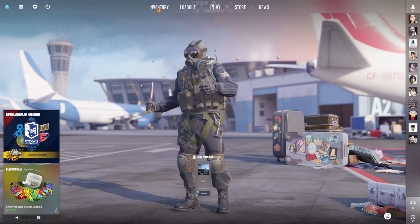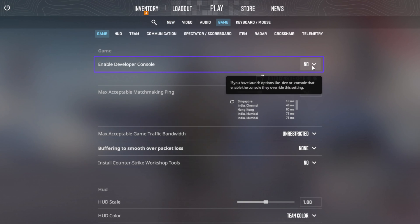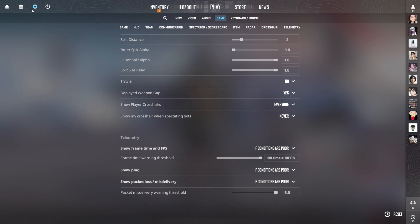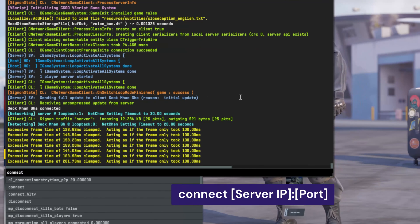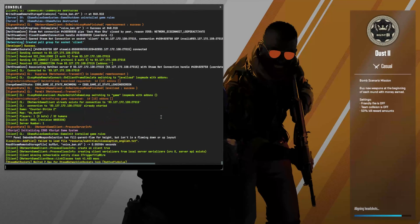Others can join your server using the in-game server browser or by receiving an invite via the Steam Friends menu. Alternatively, you can skip any scrolling or friend invites and use the console instead. Launch Counter-Strike 2 on your computer, open Settings, and under Game Options select Yes for Enable Developer Console. Save the settings, then back in the main menu press the tilde key — usually found above the Tab key — and the console will open. Enter the connect command, replacing the server IP and port with the values from your Endpoint field. And congratulations — you and your friends are now playing on your very own dedicated server!